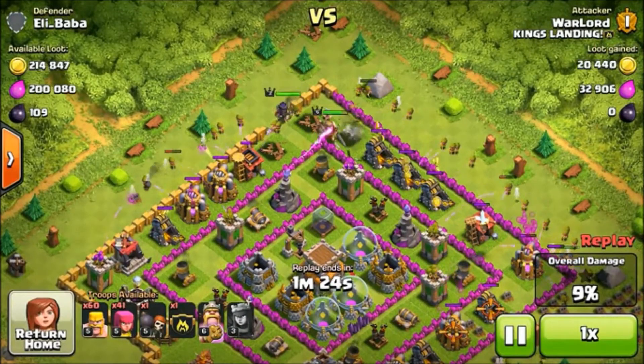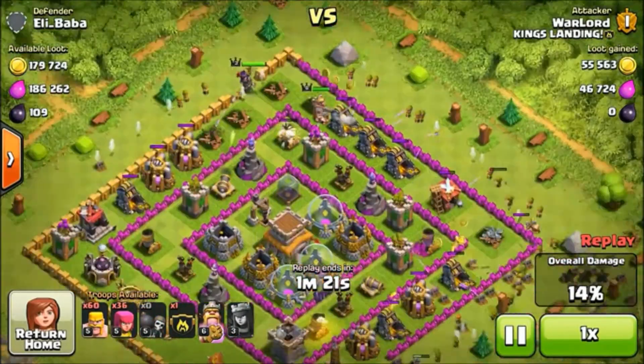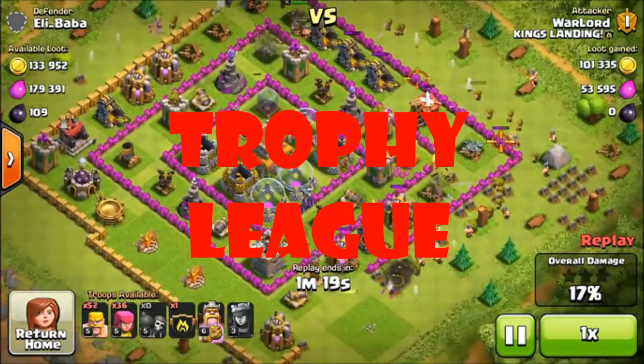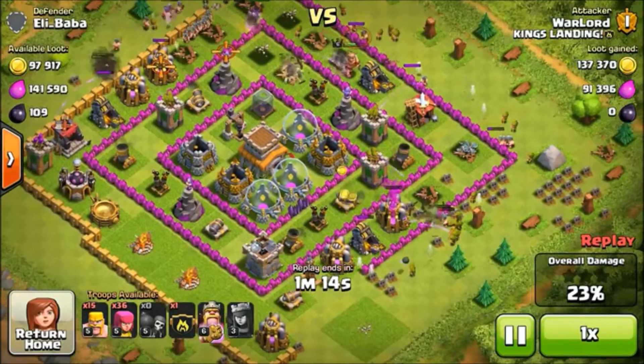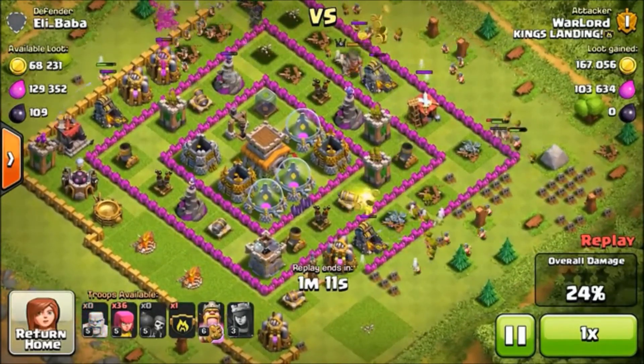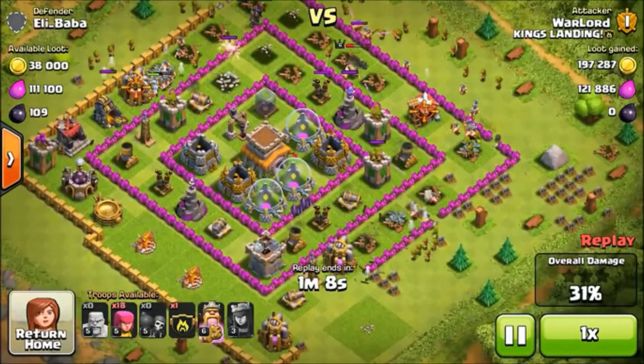The second thing you need to do is get to a trophy league that you are really comfortable in — one where you can attack others and also defend your base. Do not push trophies, because the higher you go, the more chances you have of getting raided and losing a lot of your resources, as your defenses are not strong enough to defend your base.